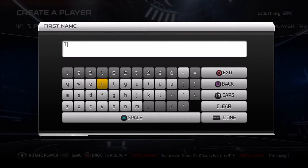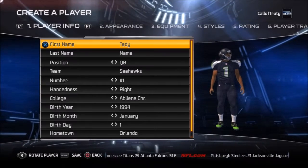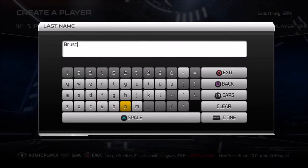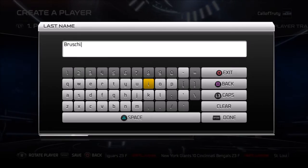How is everybody doing? It's the Hawking Regime here, and today I'm coming to you guys with a player creation tutorial in Madden. Today we are creating Teddy Bruschi of the New England Patriots, probably one of the few players you'll ever see me create from the New England Patriots.